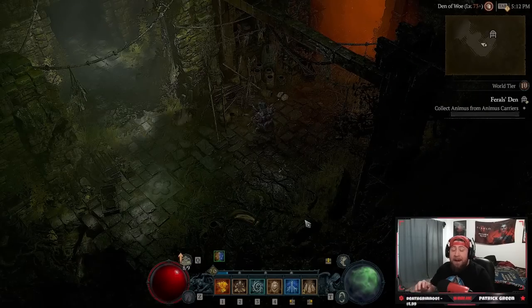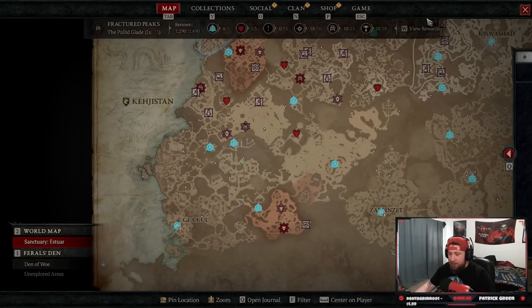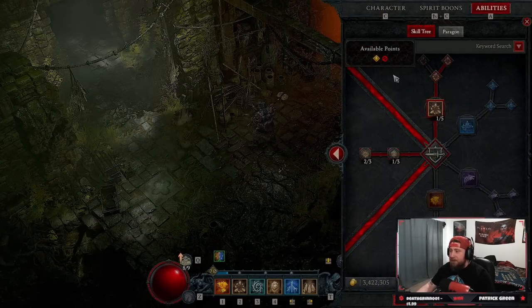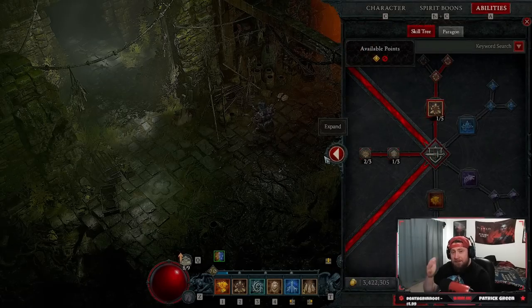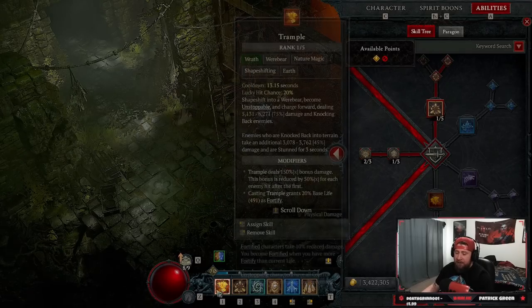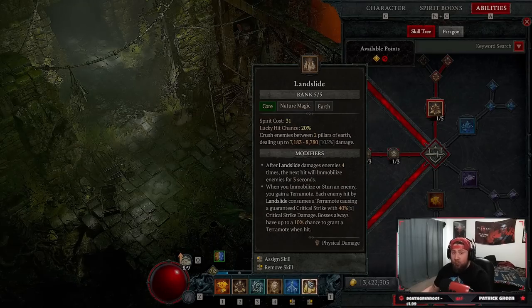We're getting ready to do the Pharaoh's dungeon map so you guys can get a really good look at the build itself. I really wish there was a world boss here on the map, which would be a better showcase. But we're in here — we're going to show how it works. Ram Slide is all about when we rampage and travel, we're going to automatically cast Landslide. This is a 100% crit build — we are going to be stacking up Terra emotes with Landslide.